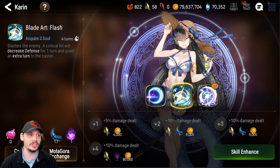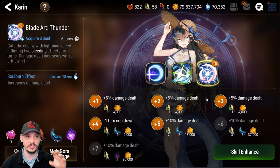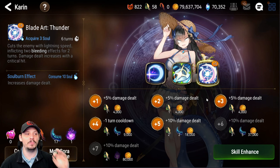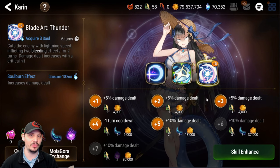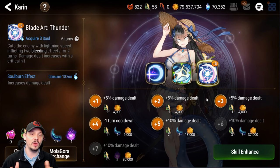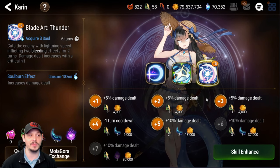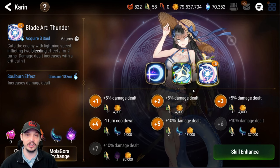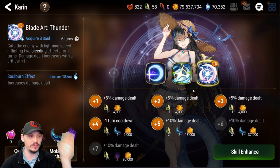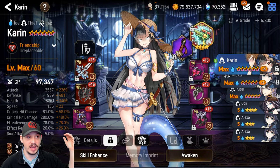Cidd and Clarissa can easily make up that damage after the defense break. It's better to mola the S3 than the S2. I've been slowly imprinting and leveling it up to the point where I feel like I'm doing enough overdamage. I may still need to take it up one more time — or the reforge on Cidd may take care of it. My recommendation is to slowly work it up so you're not overdoing it. It could save you seven molas.